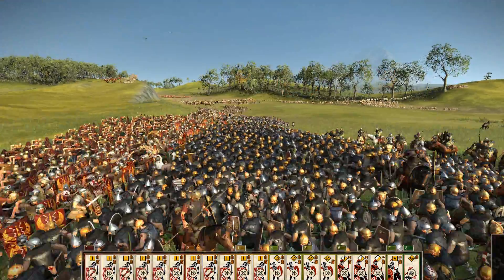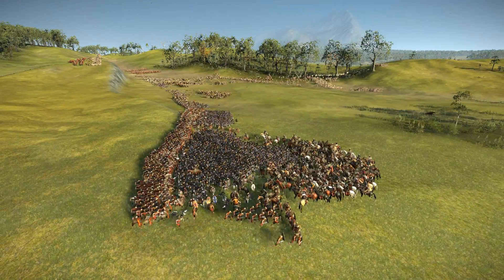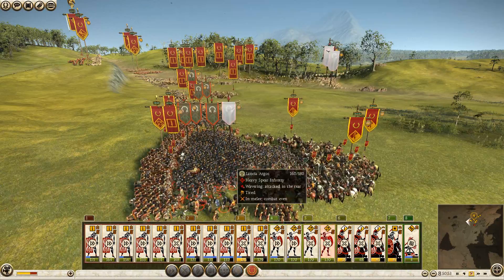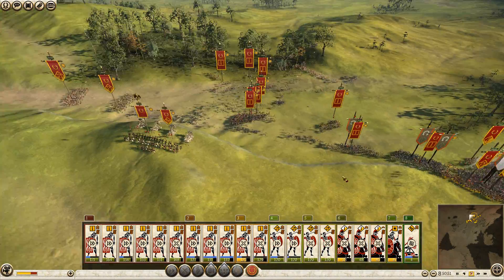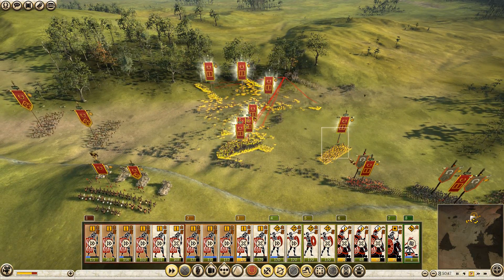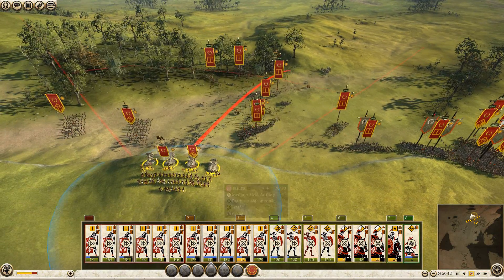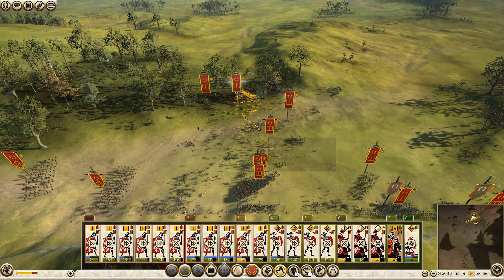Fresh troops running straight to the front. There we go — look at that. A bit of a crush between cavalry and infantry, and that should mass-route them. That would be nice. Kill all the enemy. Let's get that mass route going on. General, get involved — start killing. General, kill. You lot, kill. Need to kill as many as I can.